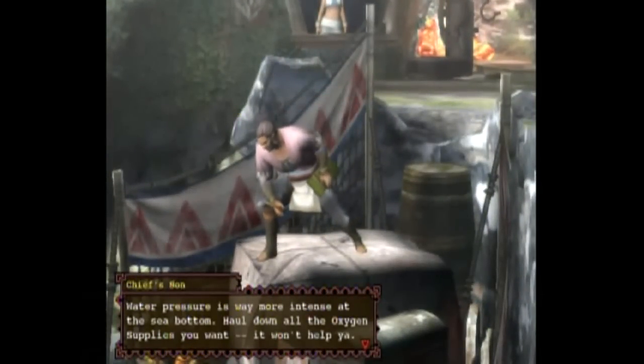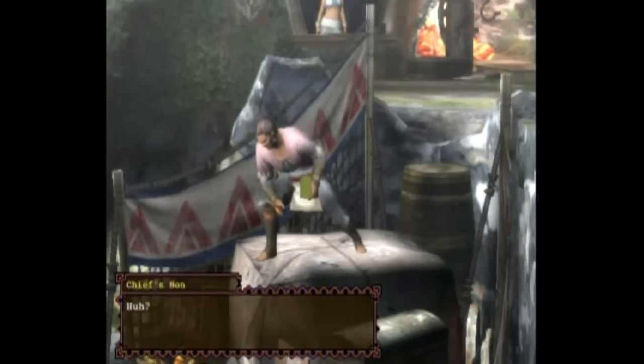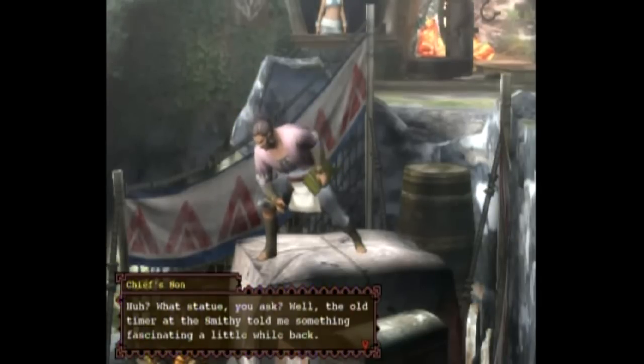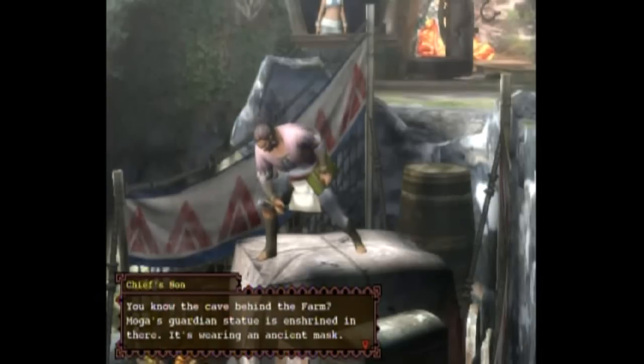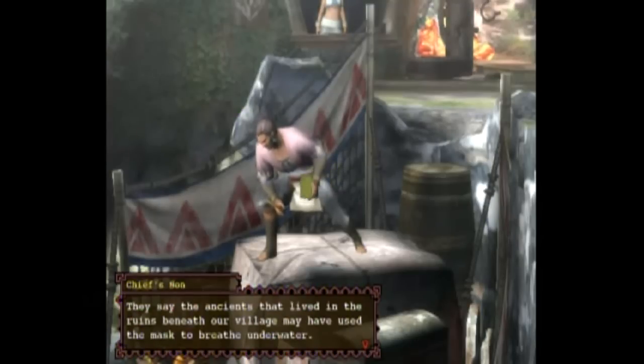Water pressure is way more intense at the sea bottom. At this point our only option might be the statue. The old timer at the Swiftie told me something fascinating. You know the cave behind the farm? Moga's guardian statue is enshrined in there. It's wearing an ancient mask — with the wife, an artisan, and the head farmer. Hard to believe that mask is more than a moldy old decoration. They say the ancients who lived in the ruins beneath our village may have used the mask to breathe underwater.